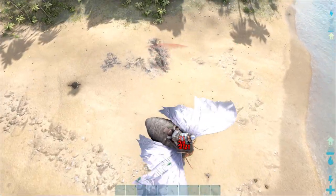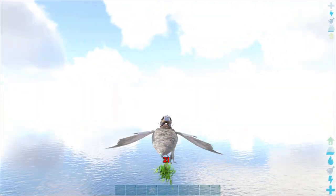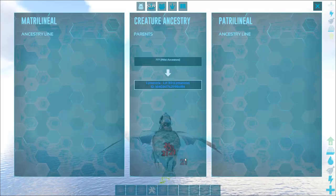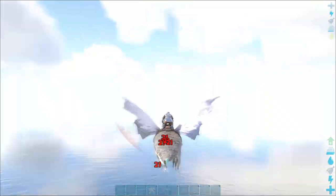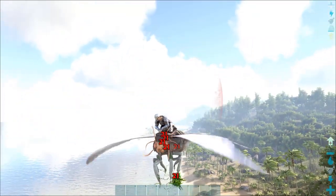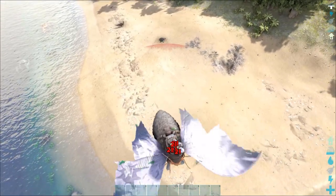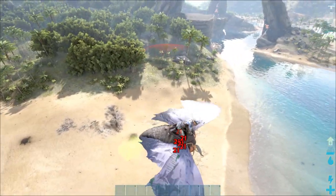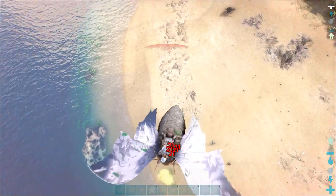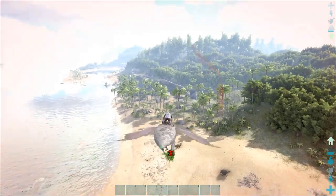I'm also pretty sure you can breed these things. If you had an imprint bonus and increased stats overall, you'd have just a better Lymantria — something you can pretty easily soak with. And just drop some bombs in case anyone's getting close — it'll basically drop them out of the sky because it reduces their stamina by 90%.